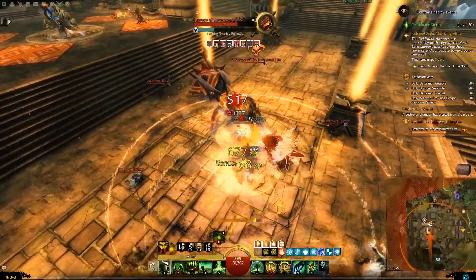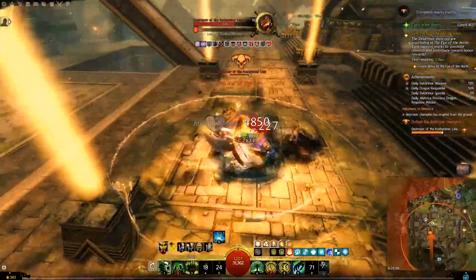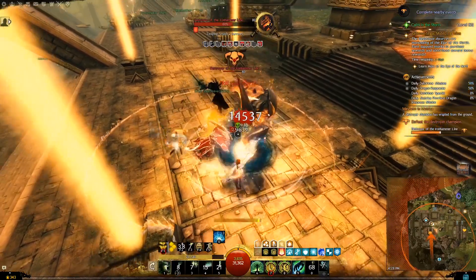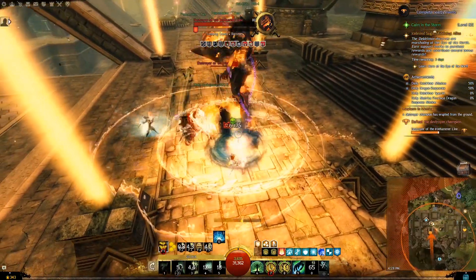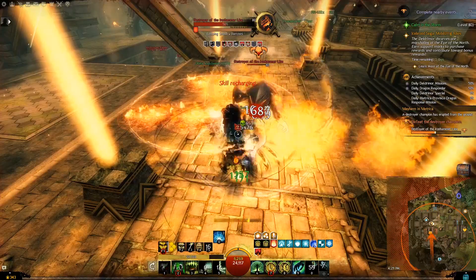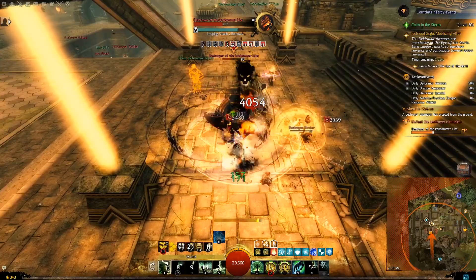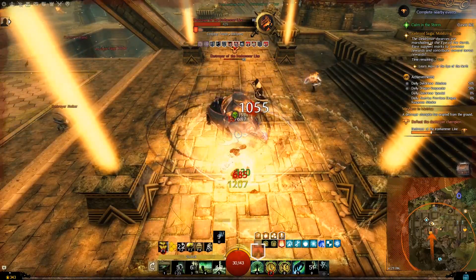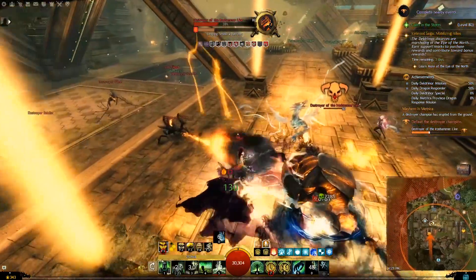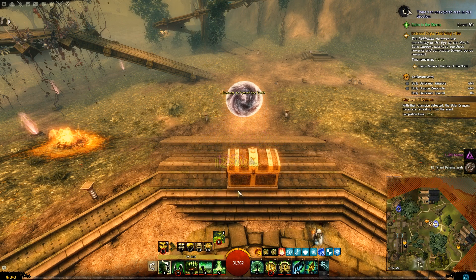The third source of rewards is the daily chest you get from each mission when you finish it for the first time. You get that chest only once per day per mission, regardless of whether you did it with challenges enabled or not. For example, if I did the Metrica Province mission for the first time today, I will get that daily chest. But if I do the same mission again the same day, I will not get it again. This chest will contain 10 seals plus some karma and some mastery experience.